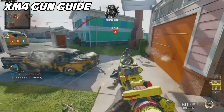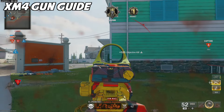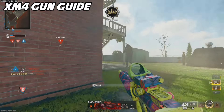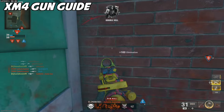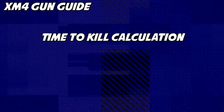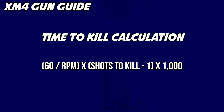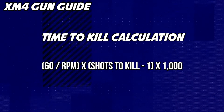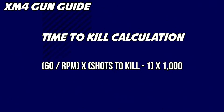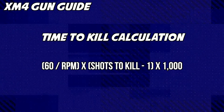Starting with the most important factor of any weapon, the time to kill. We're going to start with body shots only and then talk about the headshot multiplier after as well. For those of you who don't know, the time to kill calculation is actually very simple. It's 60 divided by the rounds per minute, multiplied by shots to kill minus 1, and then multiplied by 1000 to get the data in milliseconds. We're actually given all of this data already, so we just have to run the calculation.